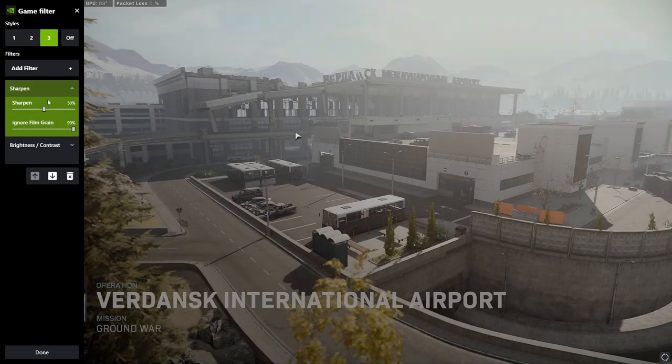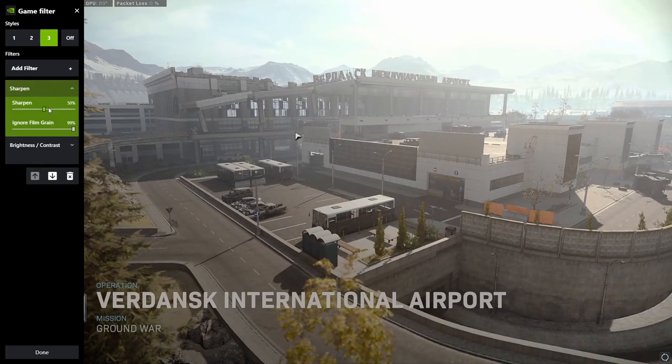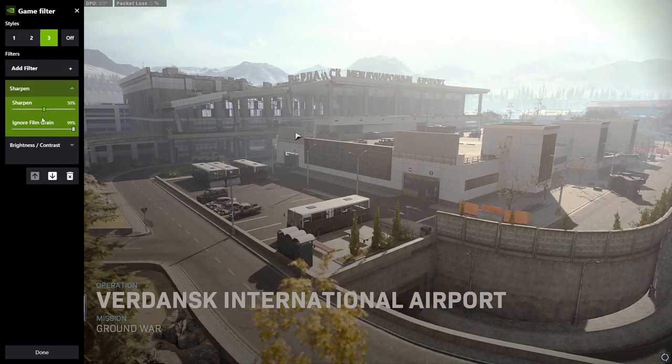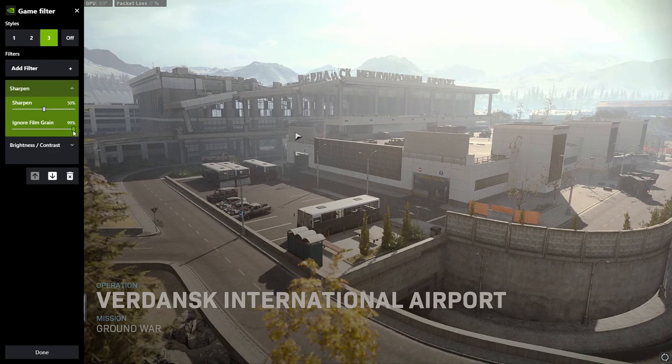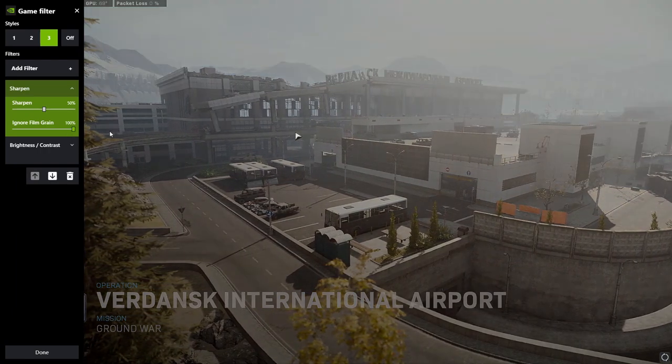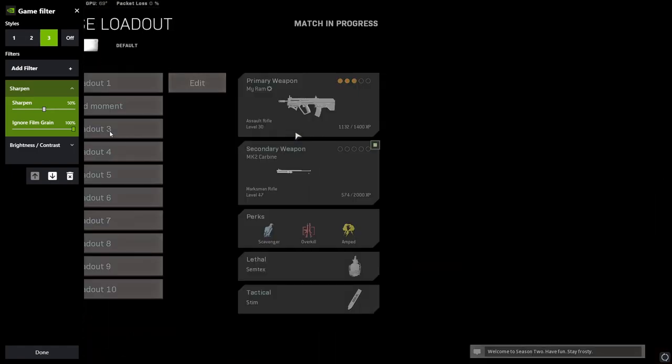Gamma at 29% — it just makes it look a bit more bright. Under Sharpen, I have 50% sharpen, which will help make it look a bit more acute so you can see the angles better. Ignore film grain — it should be 100%. Ignoring film grain allows you to see things more clearly, because sometimes there's visual noise and that often interferes.